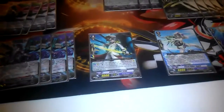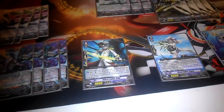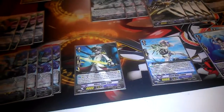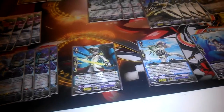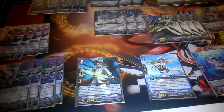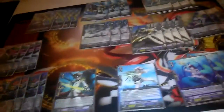My starter is Eric. He's the spark hit of the deck — counter blasts one to search the top five for a grade three. The only other option right now is the grade researcher, but he's garbage so I'm not even going to go into him.